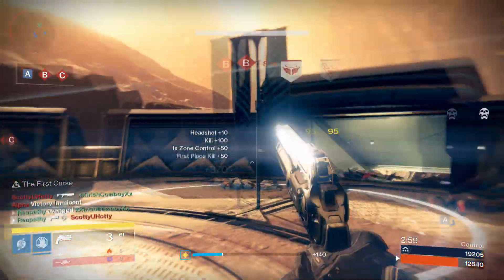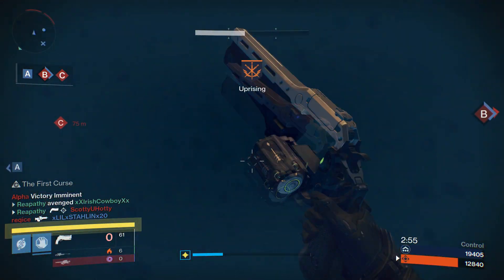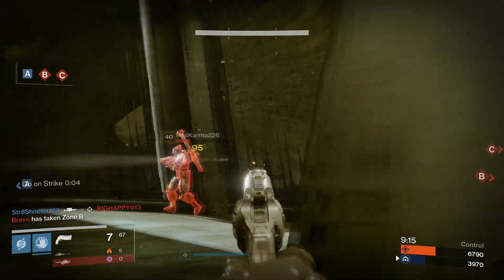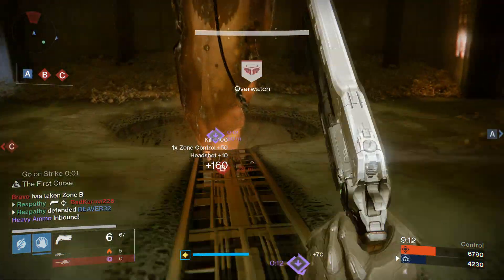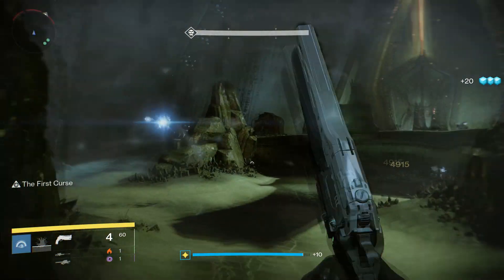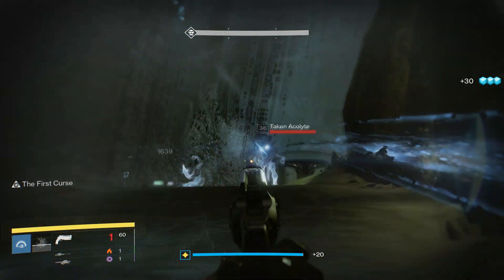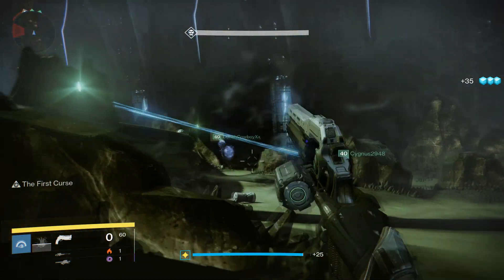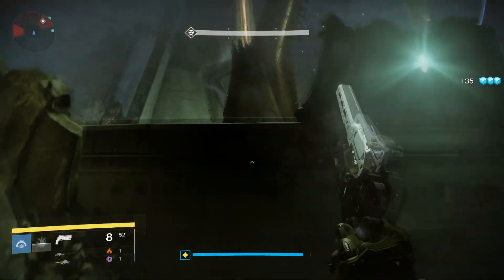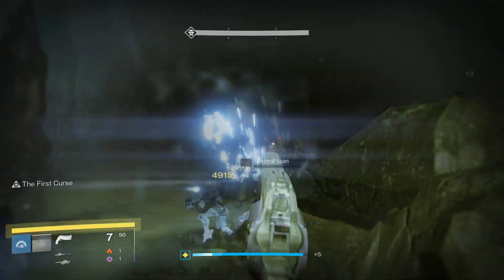This is a solid PvP gun, but the Hawkmoon outshines it in every single way with its faster rate of fire and can get those 2-shot kills easier due to the 3 Luck in the Chamber bullets. Hawkmoon also has a magazine size of 13. In PvE, and this is my honest opinion, this gun isn't very good. Hand cannons aren't the king of PvE like they were before the Taken King, and with the amount of shots it takes to kill any high level enemy, you're only left with a couple of bullets to take advantage of its exotic perk.